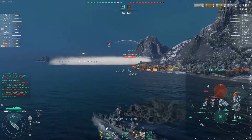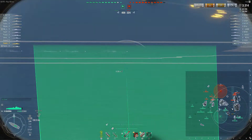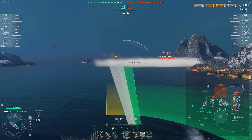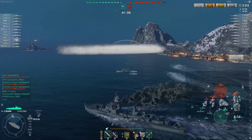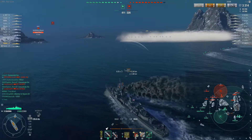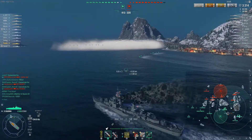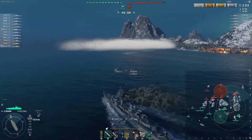Now that's done, the RPF is pointing towards that Musashi, but we know the Shima has gone left up that way, so we want to go and hunt down the enemy destroyer for our team. But we don't want to overextend because this island area is quite dangerous for destroyer players. A little bit of caution is always necessary.